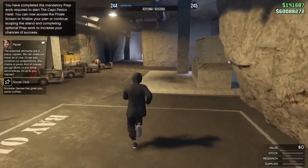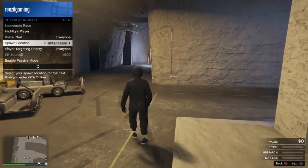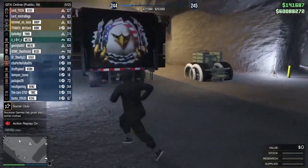First, you want to spawn into any game — doesn't matter which one. You want to have modded the A-Tweller inside your bunker. Make your spawn bunker. Once you have done that, you will see your A-Tweller right there.